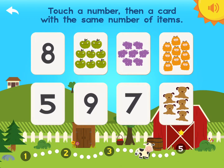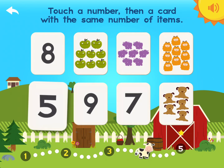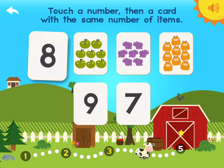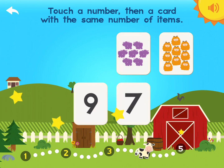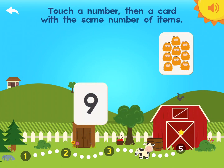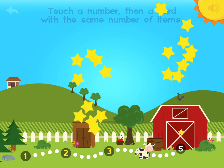Touch a number, then a card with the same number of items. Five! Puppies! Eight! Apples! Seven! Pippos! Nine! Monsters! You got it!